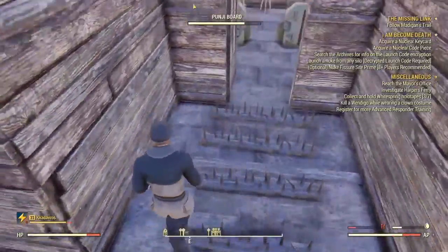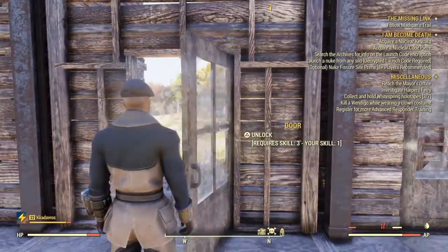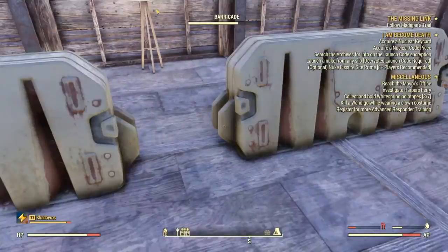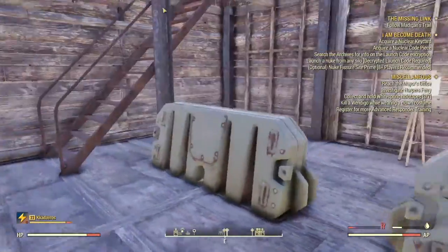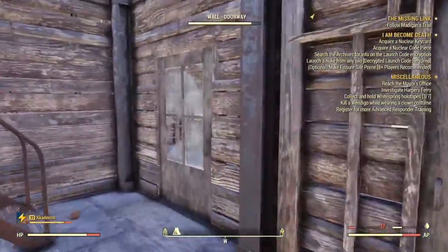Let me show you guys the inside. We also have traps at the front door and they can't get in, and we have level three blocks on literally every single door. Since we're inside, I'm going to go first person. We have these two defenses right here for if they ever do break in.